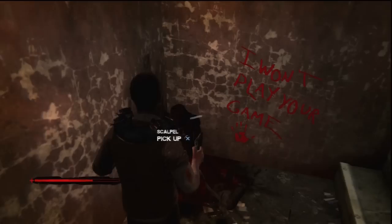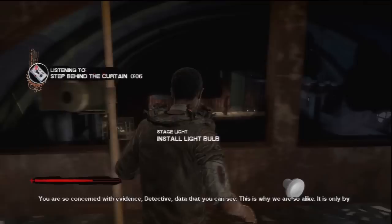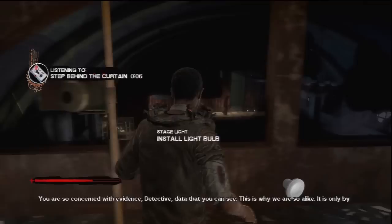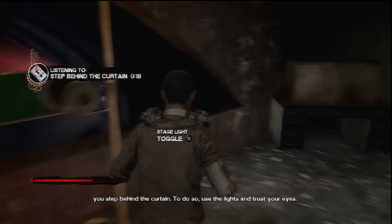So if you head up these stairs you will see a corpse in the corner. You can take the scalpel from it if you want it. Keep going up to the top and you can listen to this cassette tape: 'You are so concerned with evidence, detective. Data that you can see. This is why we are so alike. It is only by shedding light on our pain that we can see who we have become.'